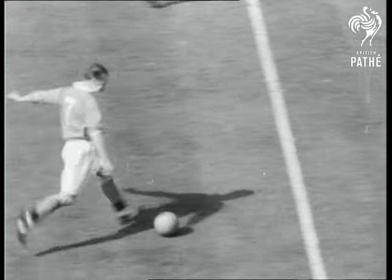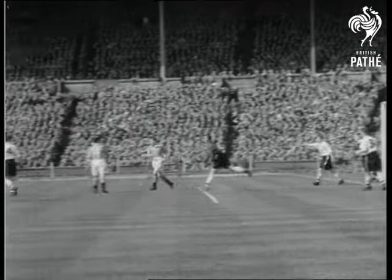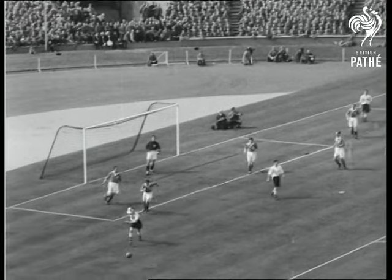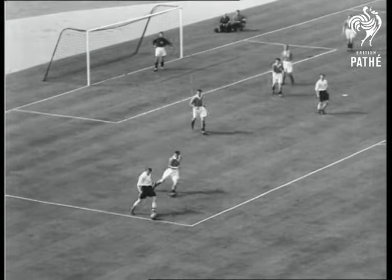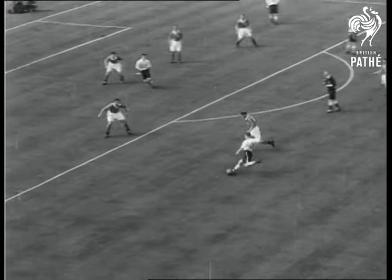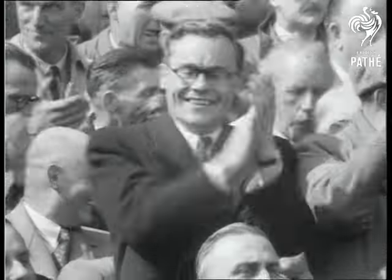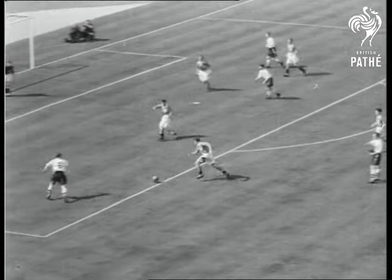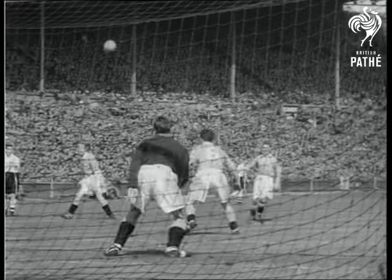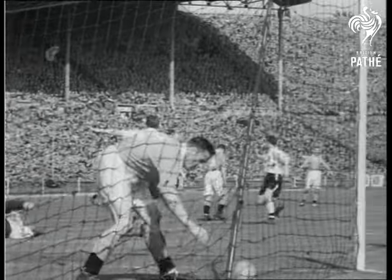Now Stanley Matthews takes over. He passes but there's no goal this time as goalie Hanson clears it away and starts a Bolton counter-attack. Eric Bell, who injured his leg earlier on, gallantly struggles after it and manages to pass it back to Langton. Langton shoots but Farm makes a good save and Blackpool breathe again. Bolton have looked the better team right the way through the first half. Farm faces a shot from Langton; he and Lofthouse miss and there's another one. Bolton are two, Blackpool still one.